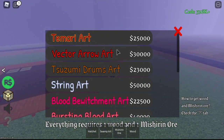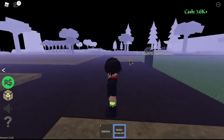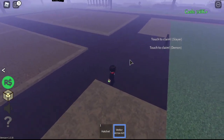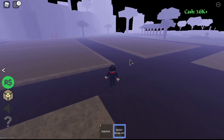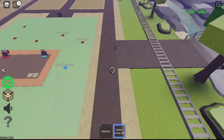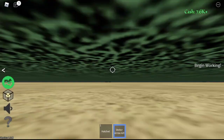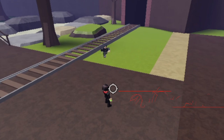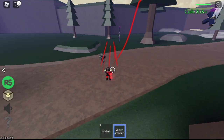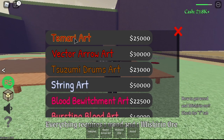Next up, we have the Vector Arrow Art. This is one of the coolest or most fun arts to use. Check out the lines on the arms and hands. That's the first skill. For the second skill, you'll make the enemy turn. And the last skill — everyone hit by the arrows, multiple arrows, will fly away.